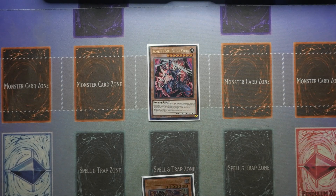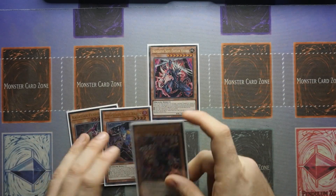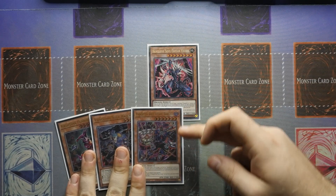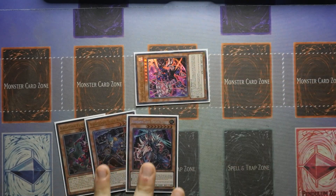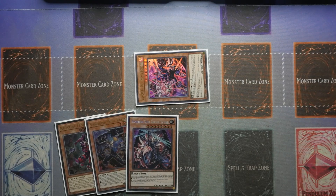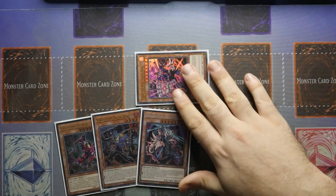You'll activate Caesar's effect and reveal an Earth, Fire, and Dark in order to trigger its effect. If your opponent responds with something like Imperm, or if they already have Skill Drain face up on the field, what you can do as Chain Link 2 is activate your Borger targeting the Caesar. As the chain resolves backwards, you return Vanquish Souls Caesar to the hand, summon down your Borger, and because Caesar is no longer on the board to be negated through Skill Drain or an Imperm, you can resolve its effect to destroy a card on the field — and that can very easily be that Skill Drain. That will then unlock your plays for Vanquish Souls Raisin and your Borger as well.